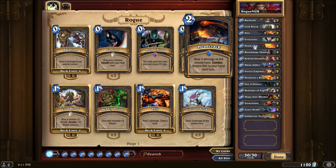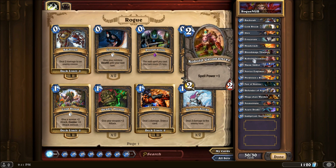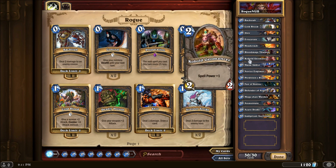Eviscerate for two or four damage depending on combo. Head Crack for two damage that can be returned to your hand. I've got one Blood Mage Thalnos — if I had another I'd put it in this deck, as it's not only spell power but also has card draw from the deathrattle. Geomancer for spell power. Mana Addict — unreal. You just saw how crazy it was; I won with a Cabal Geomancer.